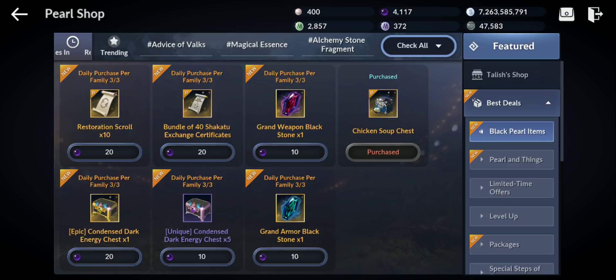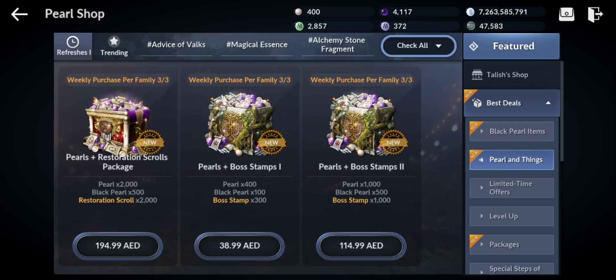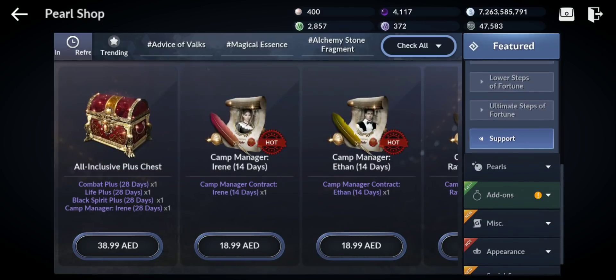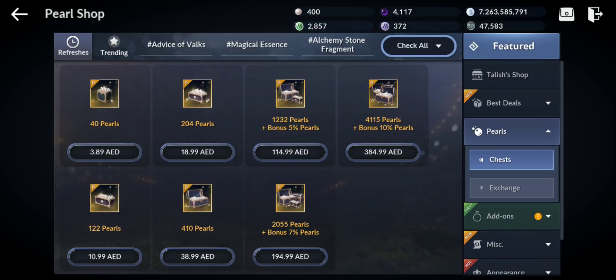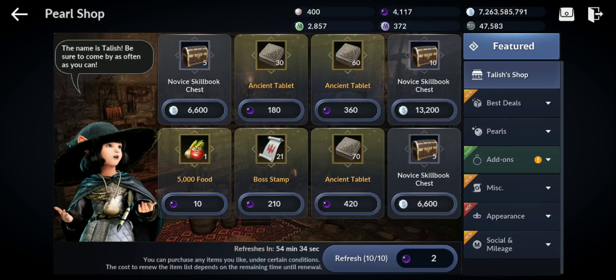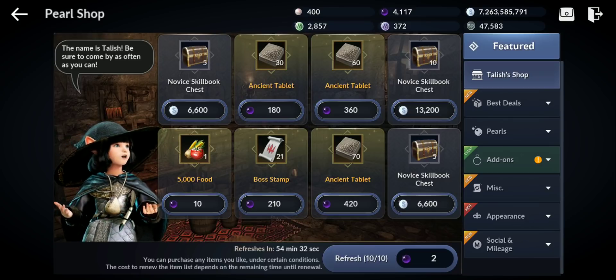However, 100 black pearls sell in the chest for over 70 million silver, meaning 10 black pearls cost around seven million silver. The grand weapon and armor black stones average three to four million on the market, so why would I pay double? It's not worth it — they need to seriously reduce that price. There are lots of other items in the shop I may check in a different video.